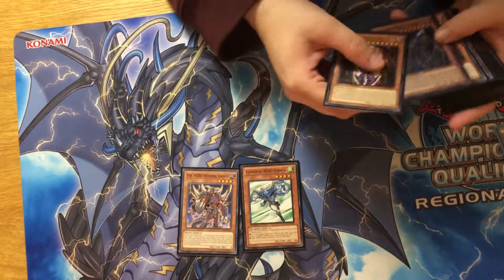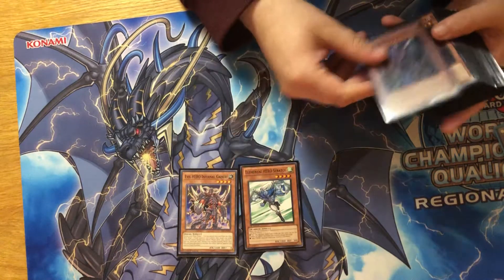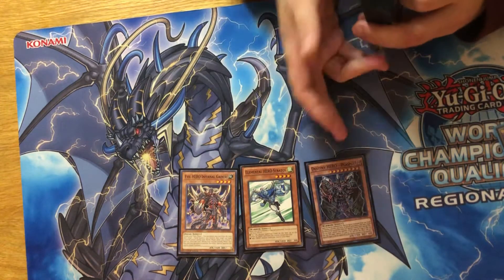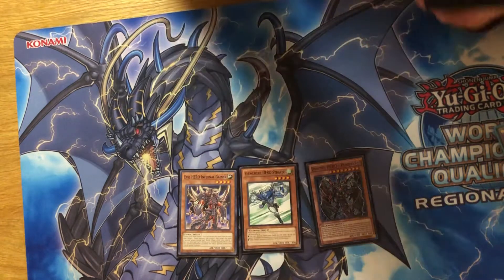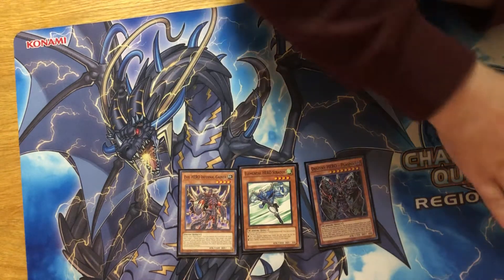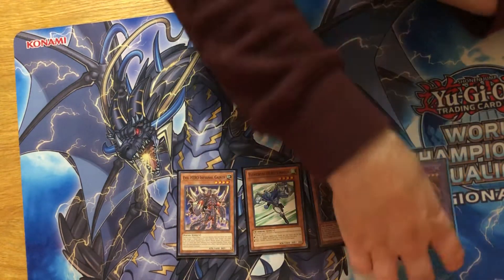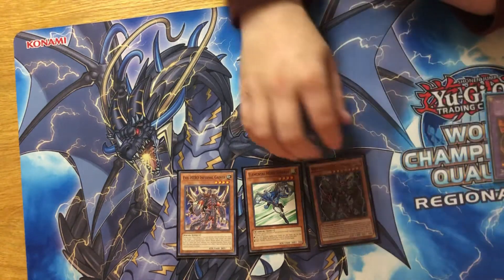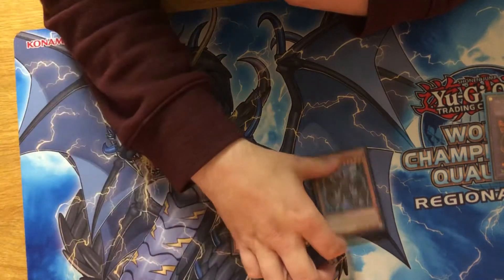One Stratos. He can search this card or this card, and this just being an eight star is really nice. So being able to have a normal summon that just does that for you is nice. Or if you have him on the board, you can just summon Stratos after and pop all their back row. So a very small hero engine for an Evil Hero deck.